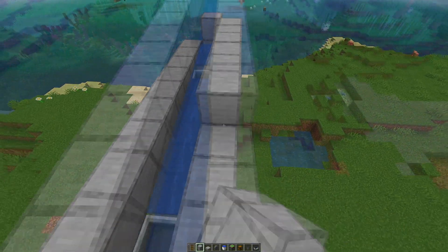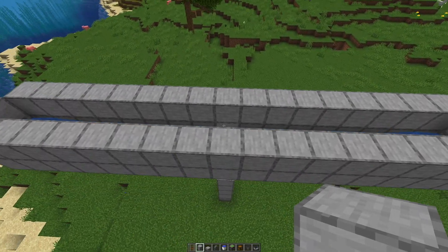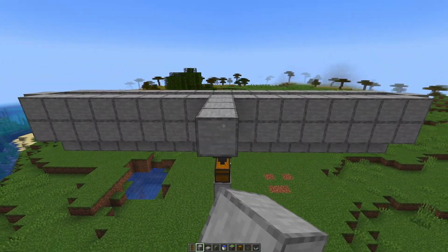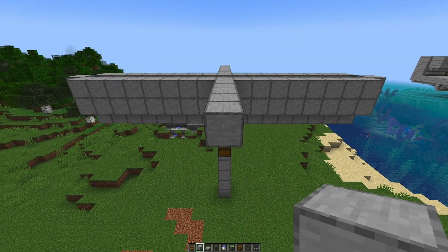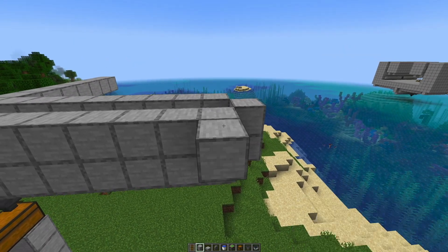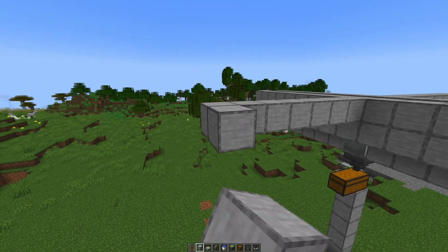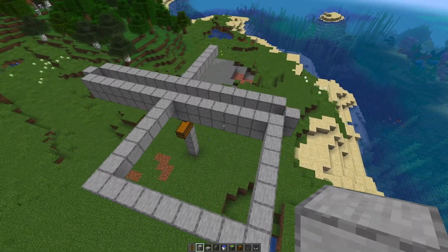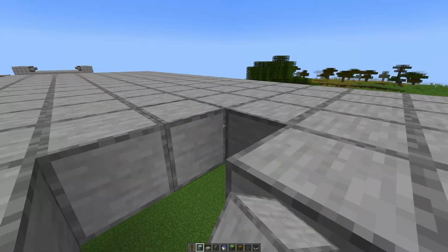We build it up to height — this is where the creepers will go. We find the middle again and build out eight to this side and eight to the other side, then close it off by going eight out here as well. It should form a square like this.